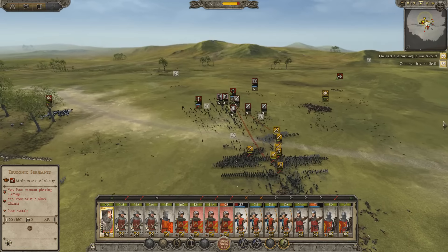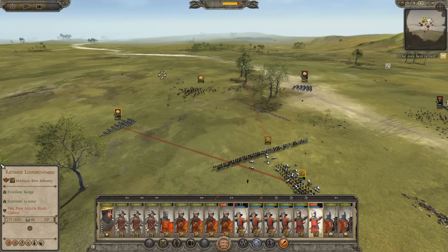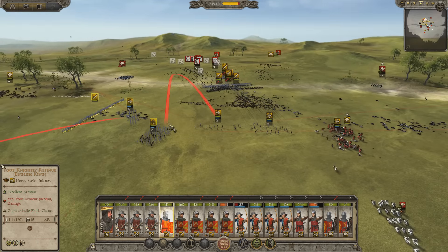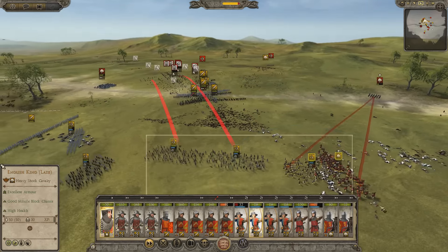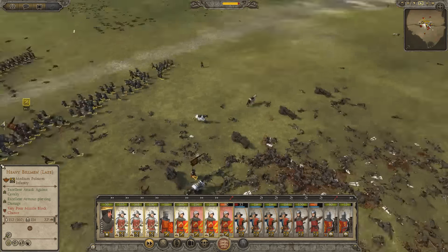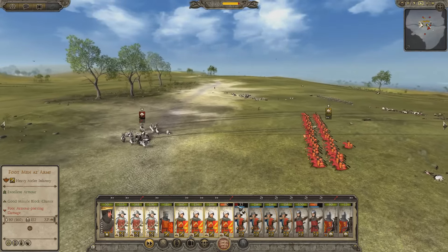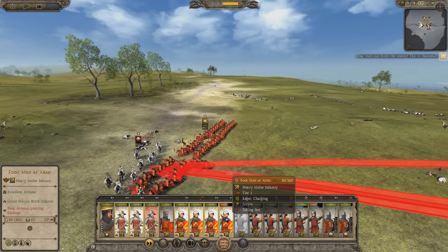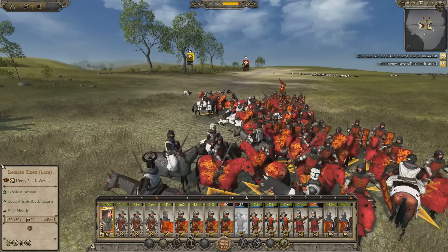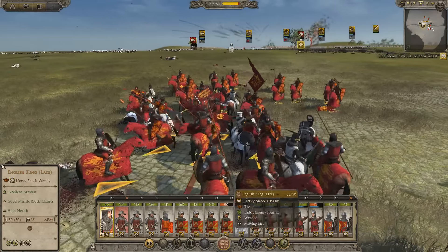Unfortunately our Culverin only got off one shot. To be fair, I did kind of sacrifice it — I didn't realise the range was that small. But I'll do the replay so we can actually see what it managed to do, because it looked like it just tore through. The archers haven't really got that many kills — I think it was down to the Billmen. The Heavy Billmen have done fantastically. We've actually routed their general. I'm shooting my own king — who cares at this stage?